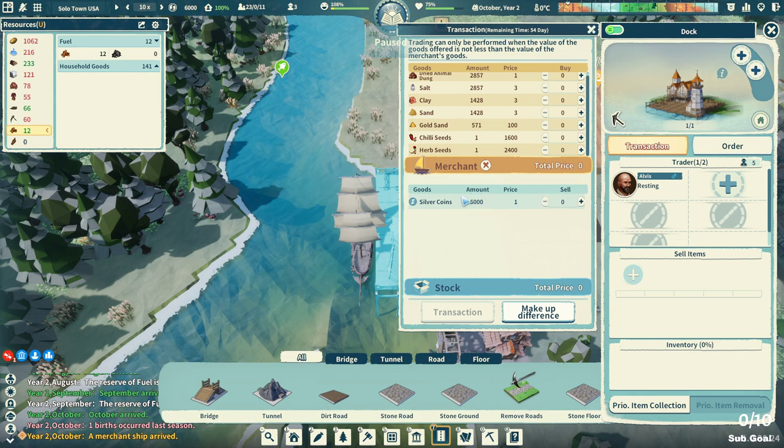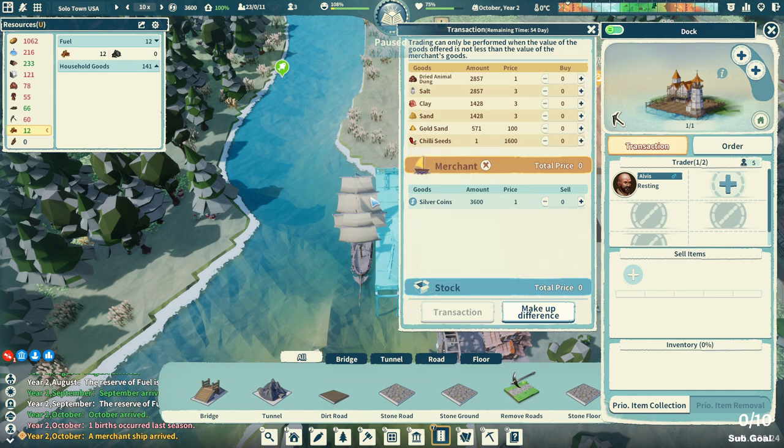These are extremely expensive, but I got about 6,000 gold from all those quests. I think what I'm going to do is buy the herb seed. Chili seeds are grown on the field, fast maturing but low yield. I'm wondering what chili is good for. Grown in the nursery — all right, let's do this transaction.